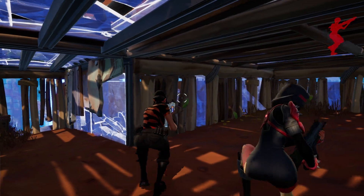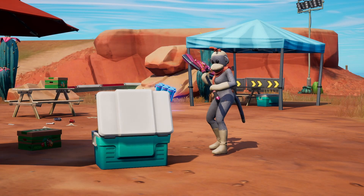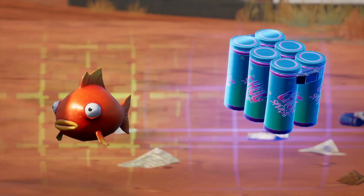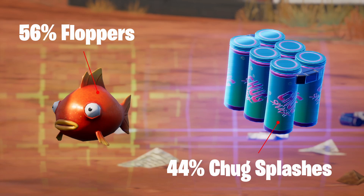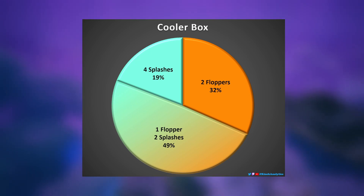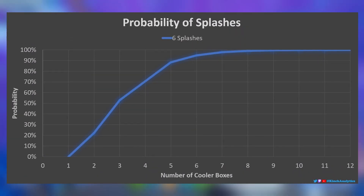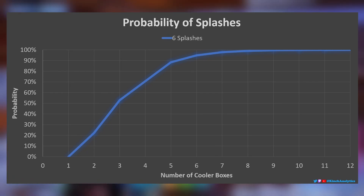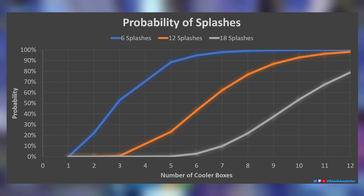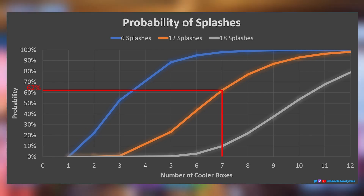Cooler boxes are one of the most powerful items in the game right now, because there are only two items that can spawn from them, meaning that a full stack of splashes is often quite likely. The breakdown of what comes out of a box is very simple — it's 56% floppers and 44% chug splashes. Each cooler has two items, so you can either get two floppers, four chug splashes, or one flopper and two chug splashes, and these are the probabilities of each combination. For the chance of getting a full stack of six splashes, look at the x-axis for how many cooler boxes you're getting, and the line will tell you your probability. If you have seven coolers, you have around a 62% chance of getting at least 12 splashes.